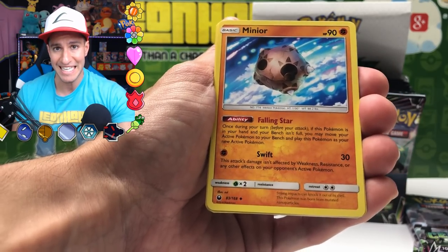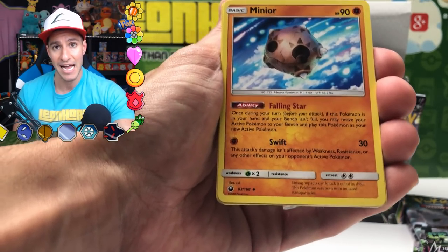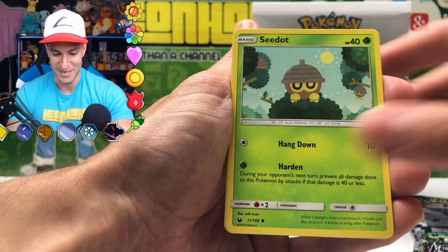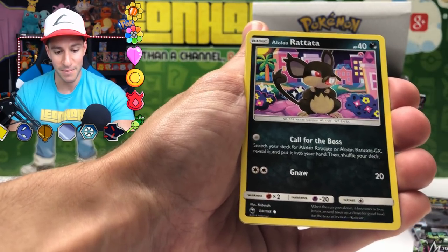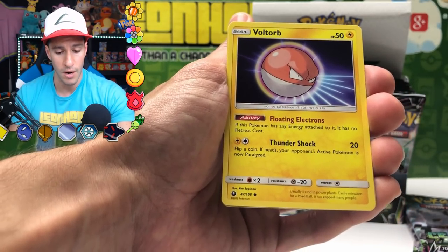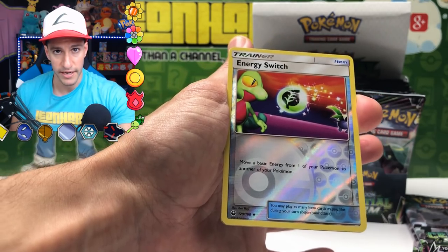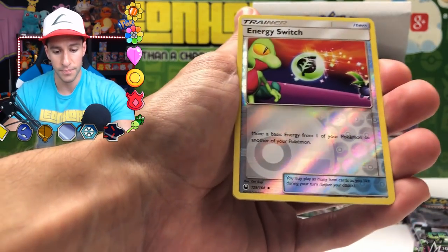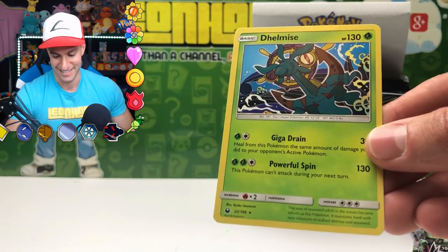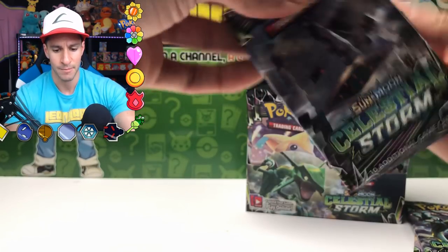Let us begin this Celestial Storm Pokemon cards booster box opening, starting off with a gorgeous Sableye, the Mask Royal. I don't know basically any cards — I've not seen a Japanese booster box of this opened. So this is going to be completely new to me, as it hopefully is to all of you. Lotad, Beldum, Alolan Rattata, Voltorb, Energy Switch — very retro looking card. The first rare is a Delmese Non-Holographic. So that's the first one.